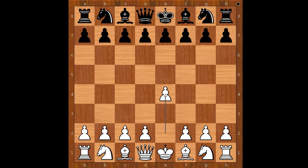Max Weiss had the white pieces and started with e4. Joseph Henry Blackburn played d5 — the Scandinavian Defense. e takes on d5, knight to f6. Queen takes on d5 is very often played, and then white plays knight to c3.